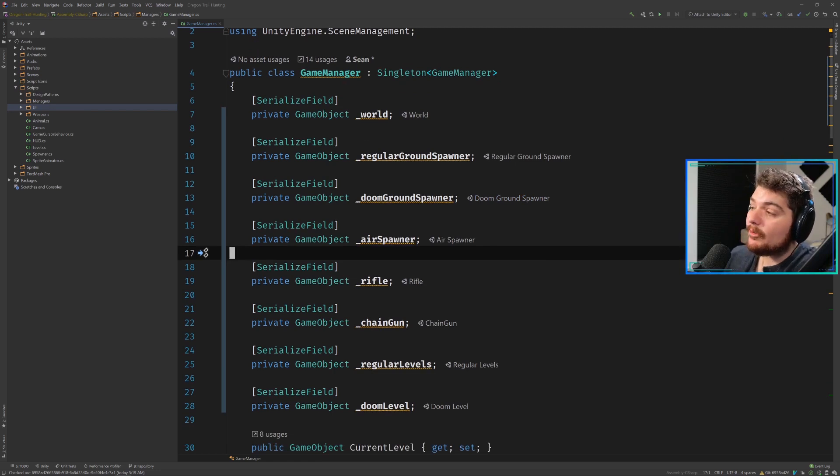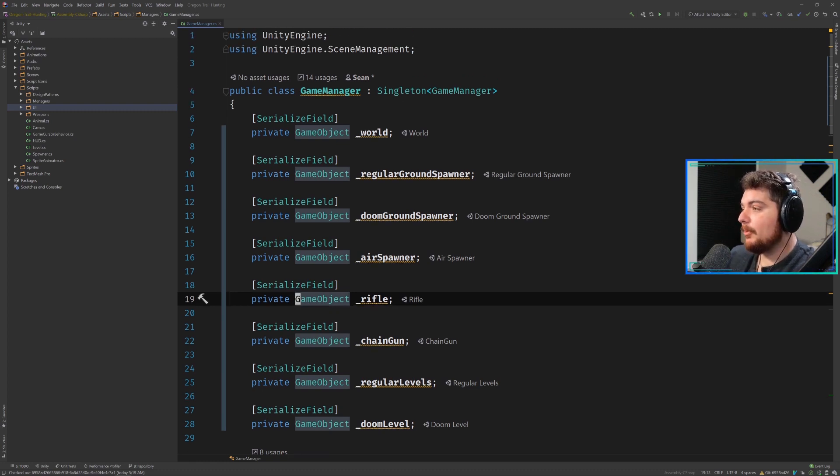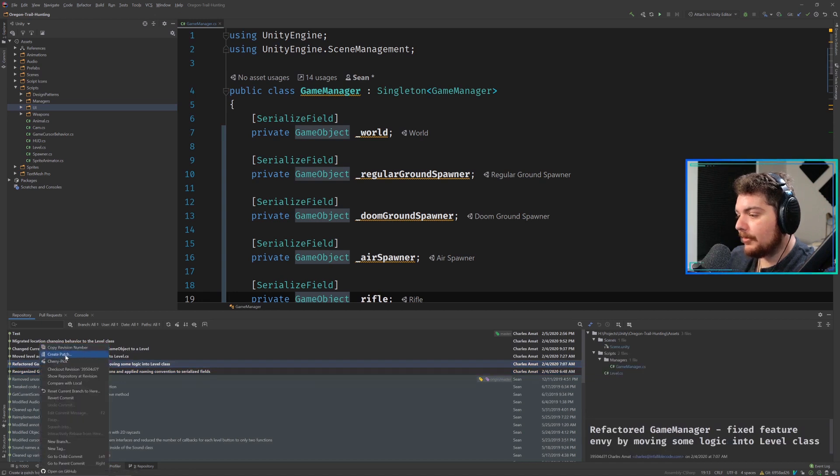Secondly, I also have the ability to refactor this much easier — I can change these out. If I were to make an actual rifle class or a weapon class, it would be much easier to go in here and change that, as opposed to when it was all in one row. So let's hop ahead — that was the first refactor I did, and I'm going to go to my repository and hop ahead to the next revision.